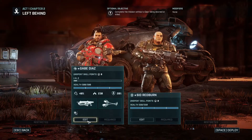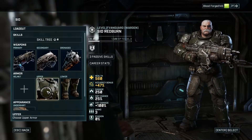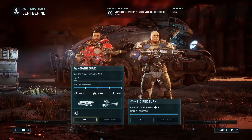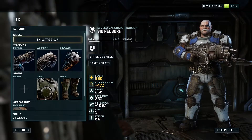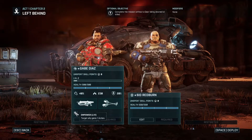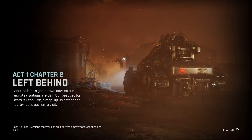Power and hunker down — cool. Can't edit them anymore. Can I take the mod? I did check the ammo mod on you — I may regret this. He's a Paladin. Let me get a little white and blue — good old Paladin-looking icons — so I can remember from my brain what these guys are doing. Power gain, yes. Let's go. Why'd I put leech on Paladin? Because leech is so good. Lifesteal — our recruiting options are thin, our best bet for gears is Echo 5, a mop-up unit stationed nearby. Let's pay them a visit.